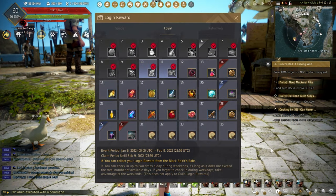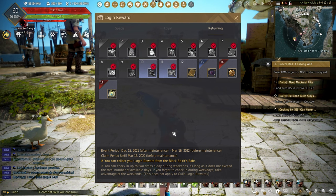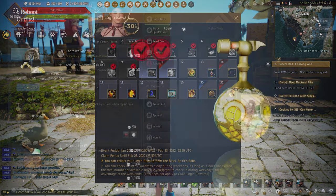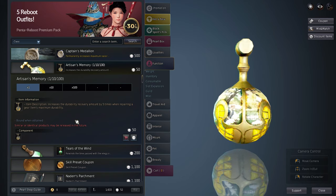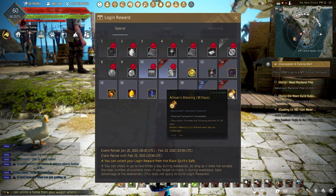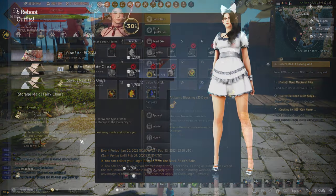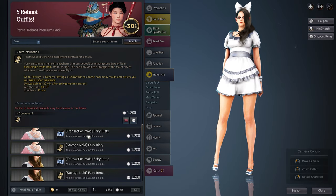Logging in will complete each section of the login rewards, which change monthly but always reward something from the pearl shop that cannot be obtained otherwise. During the month, artisan memories are usually given out, and at the end of the login rewards we are rewarded with the artisan blessings, which is great for repairing gear. Don't worry — butlers and maids are rewarded too.